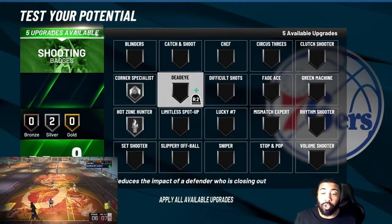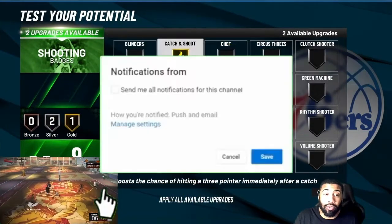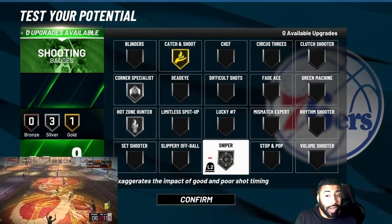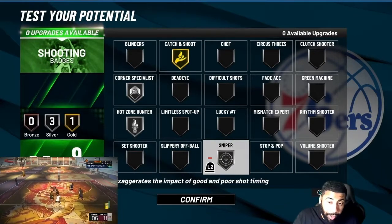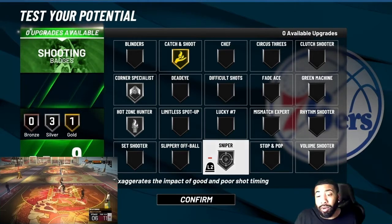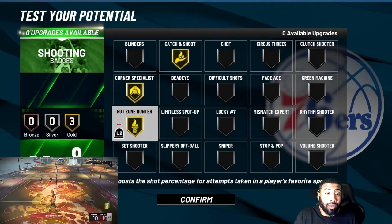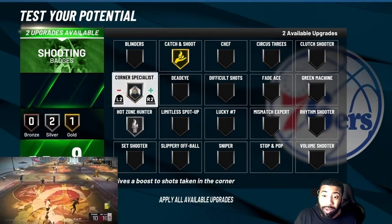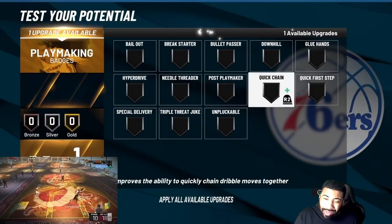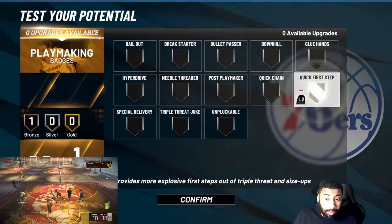Now the shooting badges — you only get nine of these things, so I'm definitely using Catch and Shoot first. After Catch and Shoot, I'm definitely using Sniper. Sniper helps out a lot. Then it's Sniper on silver, Corner Special on silver, Hot Zone Hunter on silver. Or you could take Catch and Shoot off and maybe do Spot Up Shooter — I don't think you need to though, because he was greening without it. You wouldn't need Blinders because trust me you're gonna be shooting and nobody knows you're a glass cleaning finisher.